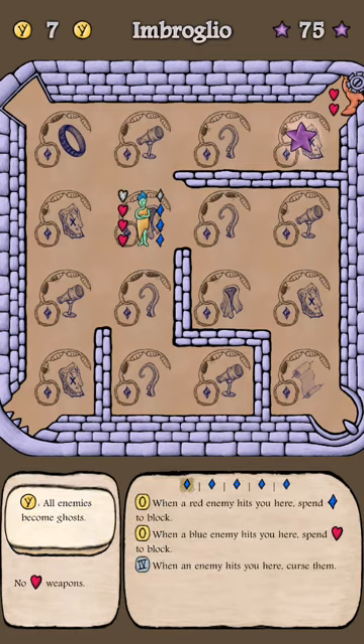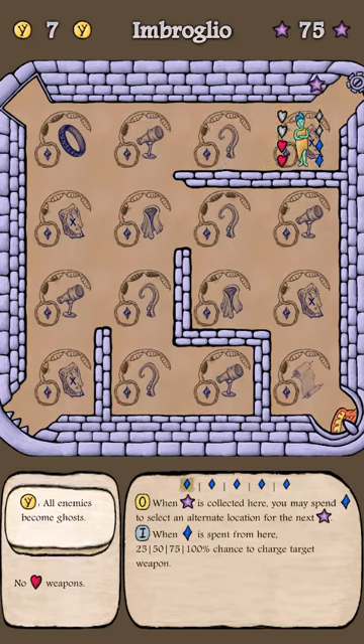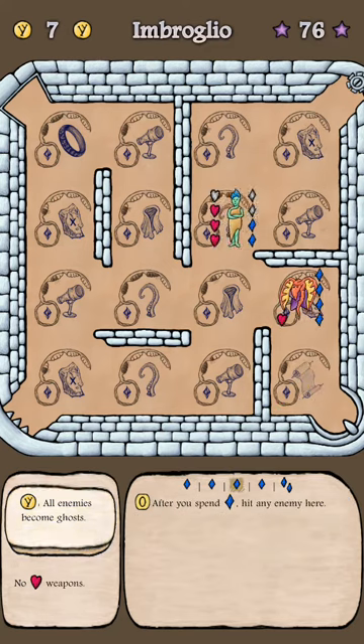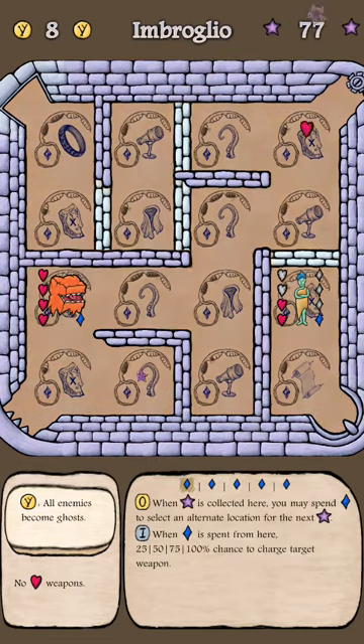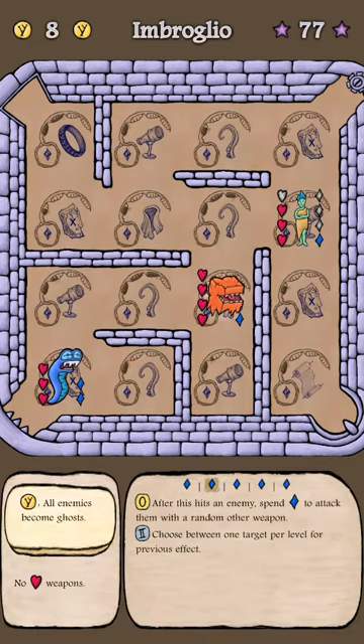So now my ring is level two, so I've got a 25% chance when I spend blue to recover it, which I like a lot. That's when I spend blue, not when I lose blue — so I don't just gain blue for getting hit. I do need to level up the treasure maps because they can get the ability to charge. Okay, I'm all right. Now here I could spend diamond — I think I will, actually. Okay, I didn't get it back. That was risky.